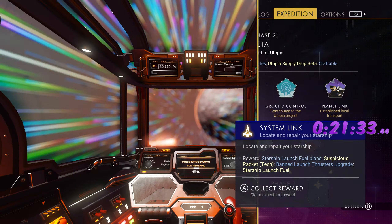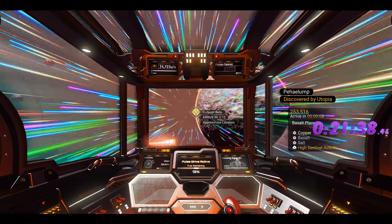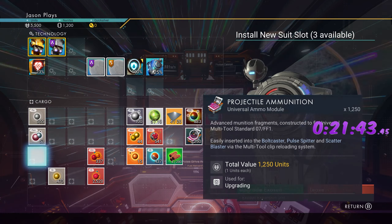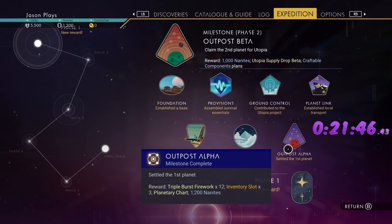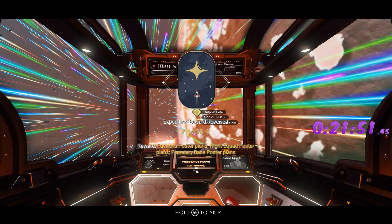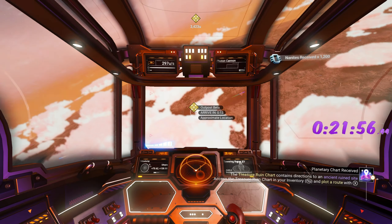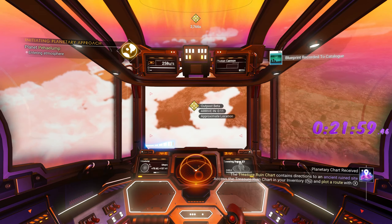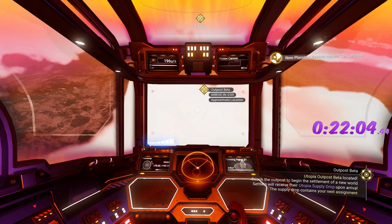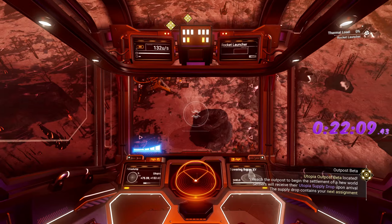Oh wait, we need to accept some rewards! I haven't been paying attention — phase one done. Also, don't be in your menu when you break the atmosphere entering a planet, because it'll bounce you off and you'll have to reorientate yourself. Wait until after you're planet-side.